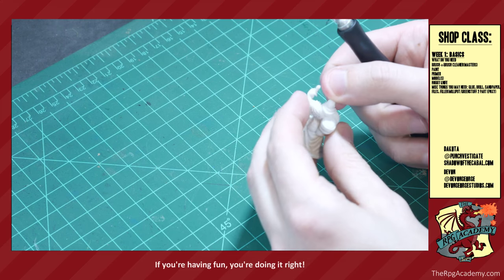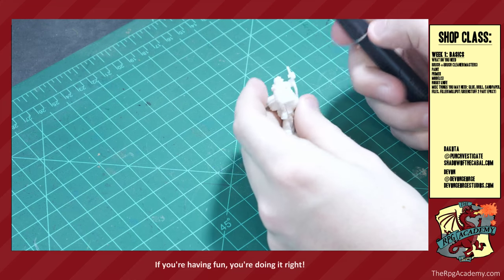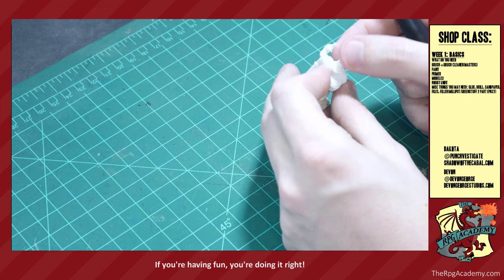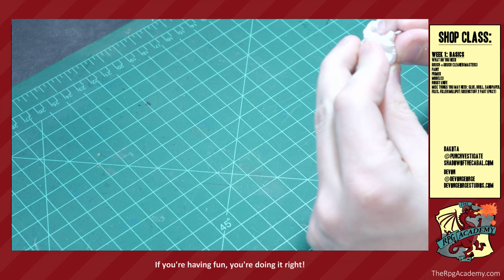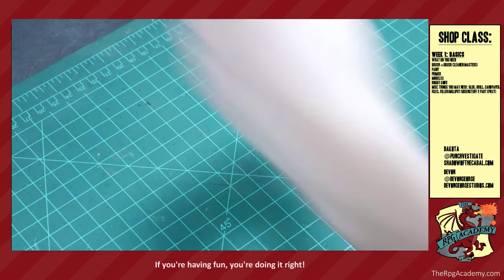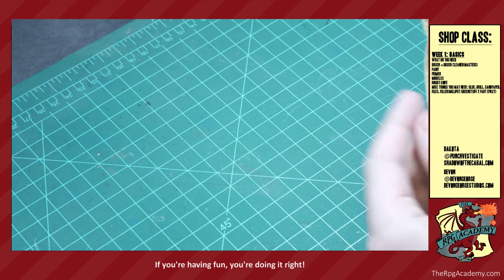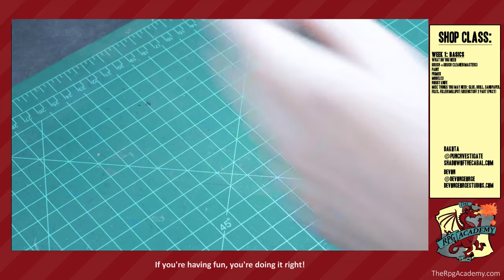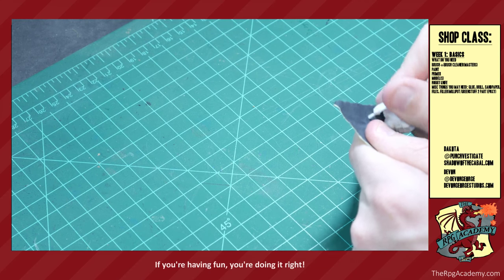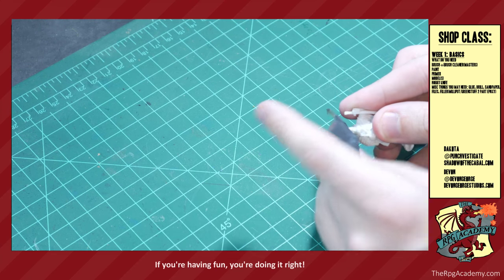Would sandpaper work? Actually, sandpaper is on my list of miscellaneous things you might need. Typically what I do is clean the majority of the flash off with a hobby knife, then when I'm close to the base of the model I'll come in with some sandpaper — I think this is like 200 grit, it's fairly fine — and you can just sand away the mold lines.